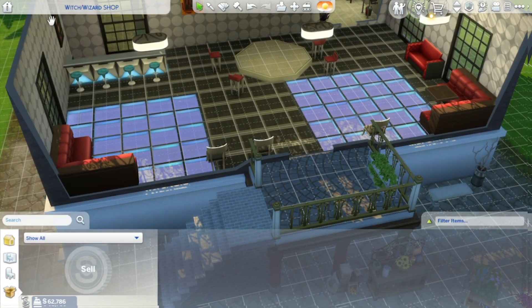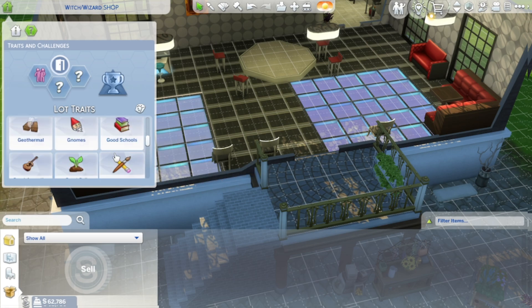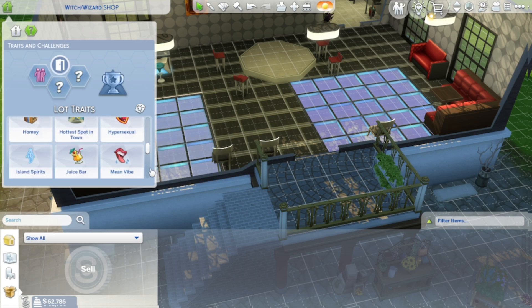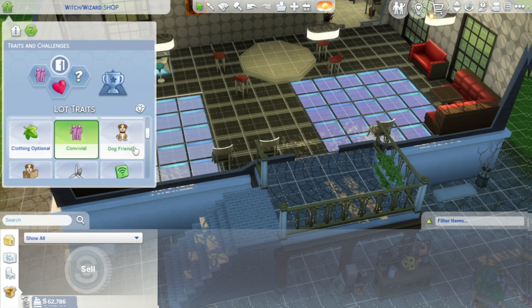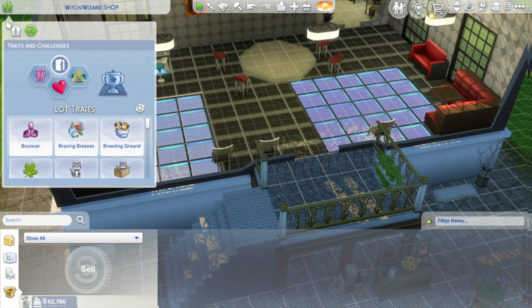The first thing we're going to do is go into lot traits and put on some that might help. There are some traits you can use - I'm going to put on 'Hottest Spot in Town' to get a lot of people to your place, plus the 'Romantic Aura' trait. I put these three traits because I think they might help the club's atmosphere.